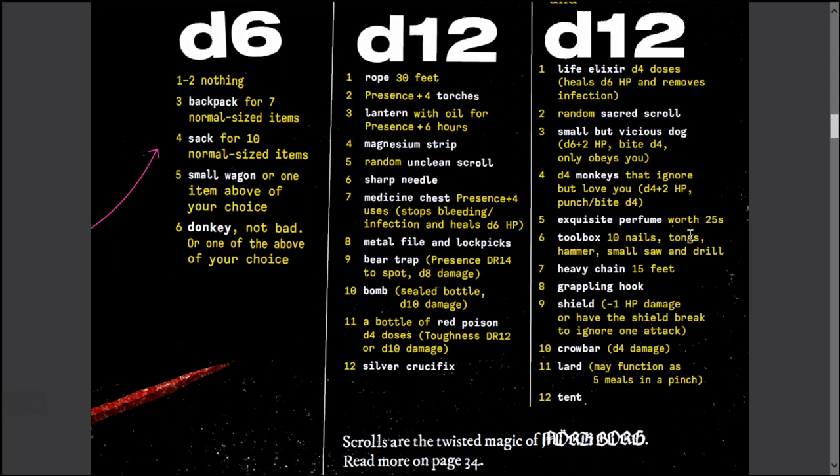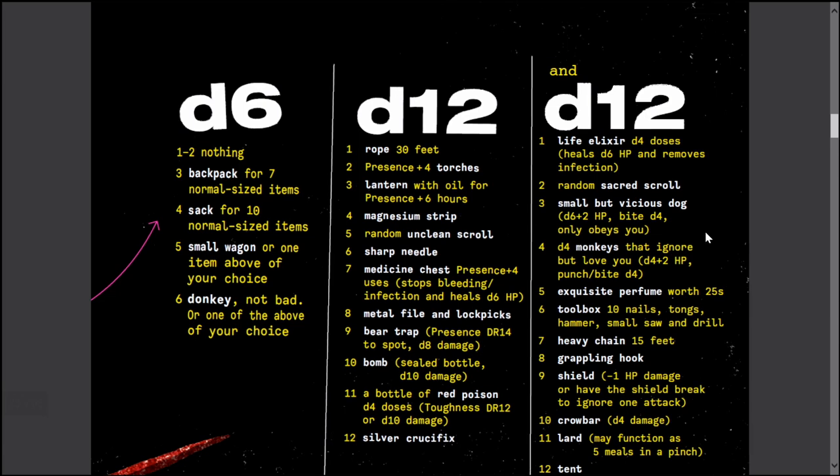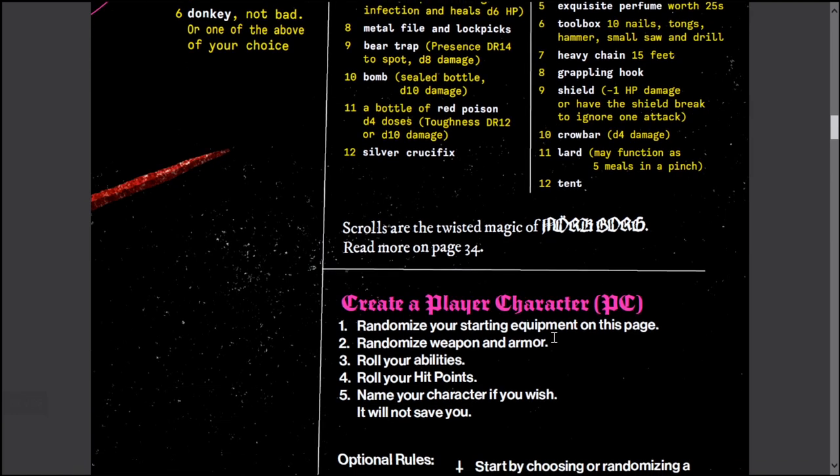You get here and I like this idea too — rolling for your equipment. You first roll a D6 and sometimes you can end up with nothing. Then you roll your D12. Maybe you get a magnesium strip in your pocket, then you roll again and you have exquisite perfume worth 25 silver. So you might have just a pocket with a magnesium strip and a little bottle of perfume you can sell later. You don't start off with hundreds of dollars worth of gold and silver. It is what it is.